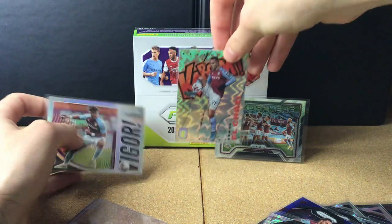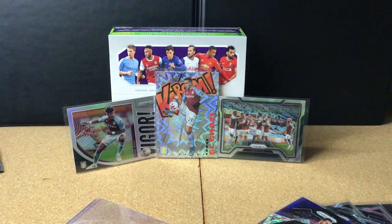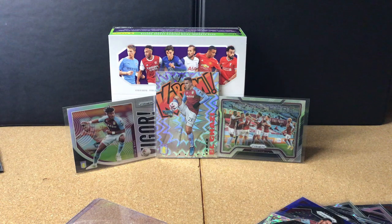Aleksandar Mitrović silver Breakaway prism, then our Anwar El Ghazi Kaboom and Tyrone Mings Vigor. If you look at that, it's a hundred percent an Aston Villa box with a few nice additional cards for Liverpool, Arsenal, and Spurs. Thanks very much for watching my first video on Panini Prism — hope you enjoyed! Please subscribe, like, comment what you thought, and I'll see you in the next one. Thanks for watching and goodbye!